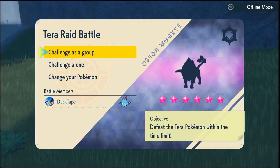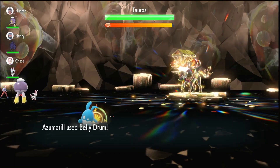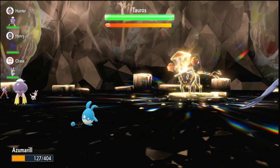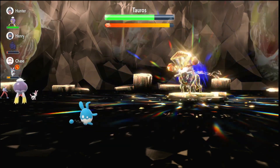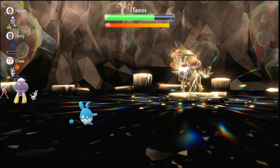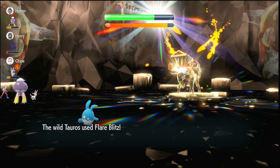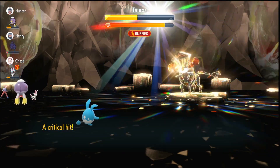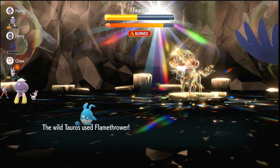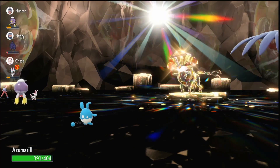Equip your Shell Bell back onto Azumarill and take on a 6-star raid — today was a rock type raid so water is super effective against it. When you get in the raid, your first turn is Belly Drum to maximize your attack. Your next move is Liquidation, which should take you to nearly full or full health thanks to the Shell Bell. Keep using Liquidation until you get your Tera — you're very unlikely to die because the Shell Bell keeps you at full health.